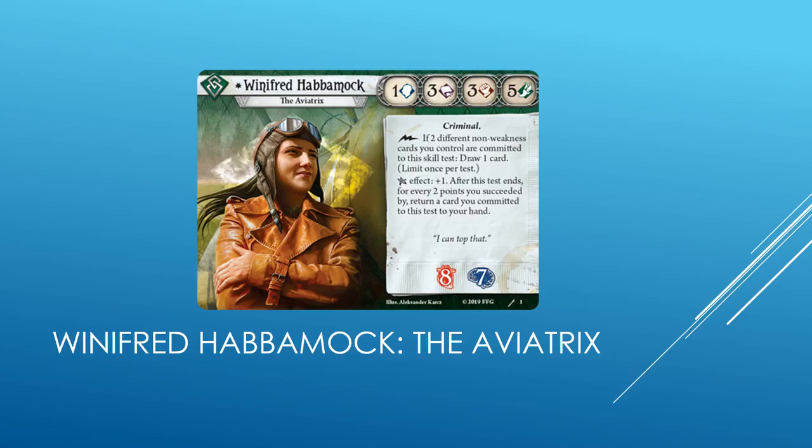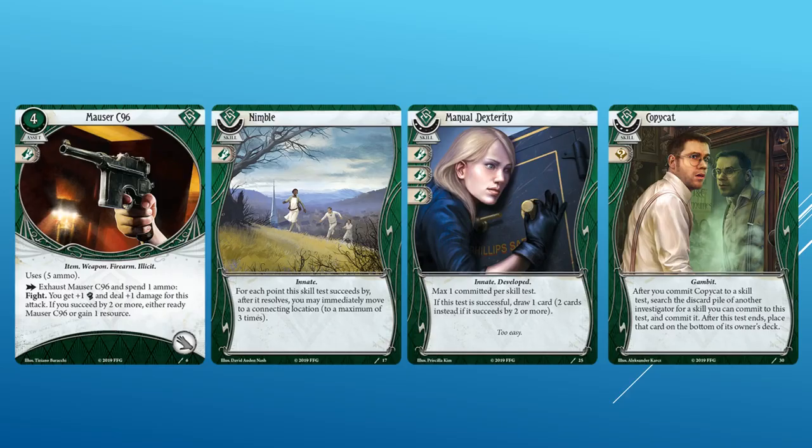Winifred Habbamock doubles as both the Rogue of the starter decks and the skill-slinger of the bunch. She has 1 Willpower, 3 Intellect, 3 Fight, and 5 Agility. She has a Criminal trait. She has 8 Health and 7 Sanity. Fast action: if two different non-weakness cards you control are committed to a skill test, draw one card. Limit once per test. Elder Sign is plus one — after this test ends, for every two points you succeed by, return a card you committed to this test to your hand. She really unlocks the potential of Rogue skill cards like Opportunist and Watch This. When 1 Willpower is always scary, it may not be a great time for people new to the game.